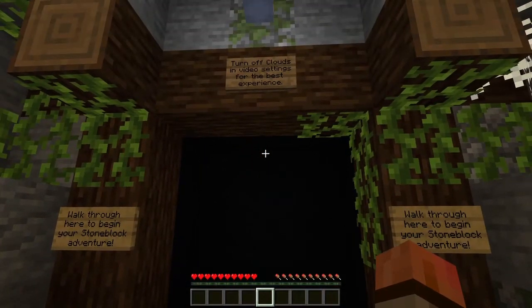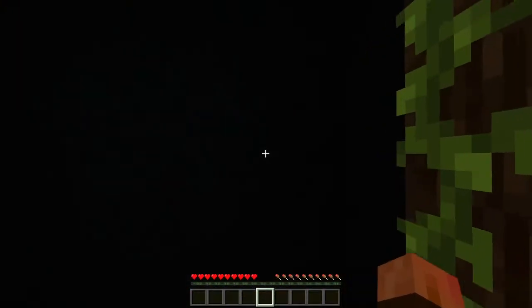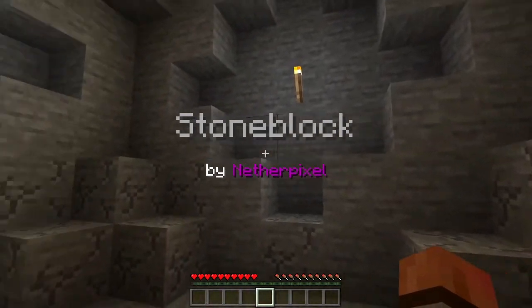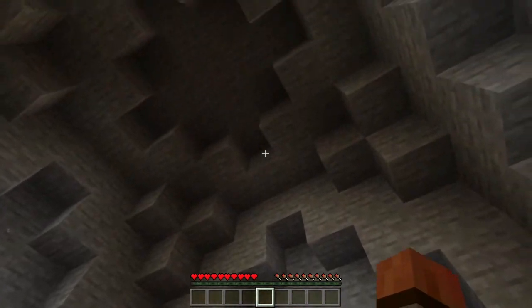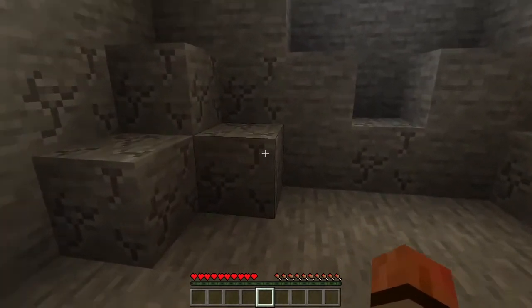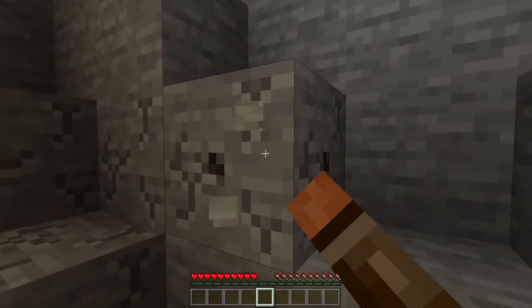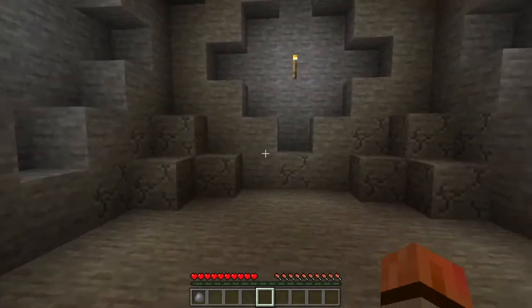It says walk through here to start the adventure, with another reminder about the clouds. Stone Block by Nether Pixel Studios. Looks very familiar — Squidgy's original map had this kind of start, except there's this cracked stone that you can mine with your hands to start with.